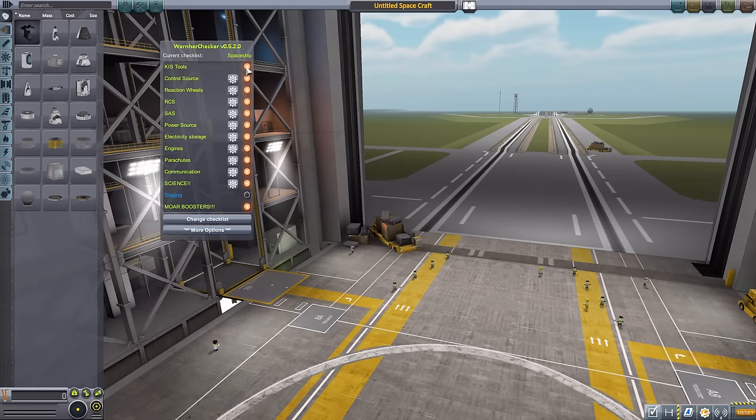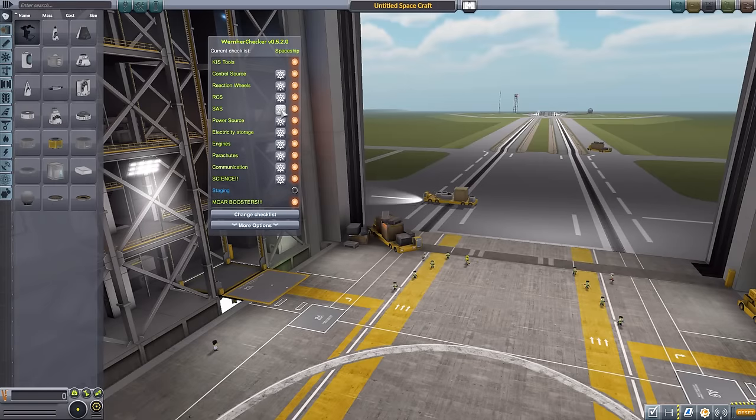Even if you don't have Kerbal Inventory System installed, this will still show up — but you should always have it installed because it's just that good of a mod. In the middle column, the little cog icons allow you to change the required quantity of each item. For example, for reaction wheels you may want more than one on a large ship. If you want more than one engine, click the cog and change it from one to two, so the ship needs two engines to be complete. Same with science experiments.